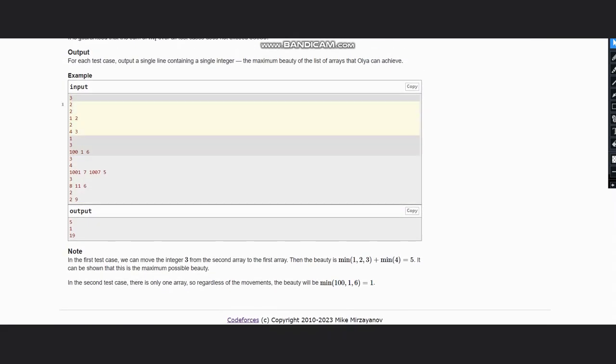In example 1, we have arrays [1, 2] and [4, 3]. To maximize the sum, we take element 3 from the second array and put it into the first array. The first array becomes [1, 2, 3] with minimum 1, and the second array becomes [4] with minimum 4. So 1 + 4 = 5 is the output. For the next case with only one list [100, 1, 6], the minimum element is 1, so we return 1.